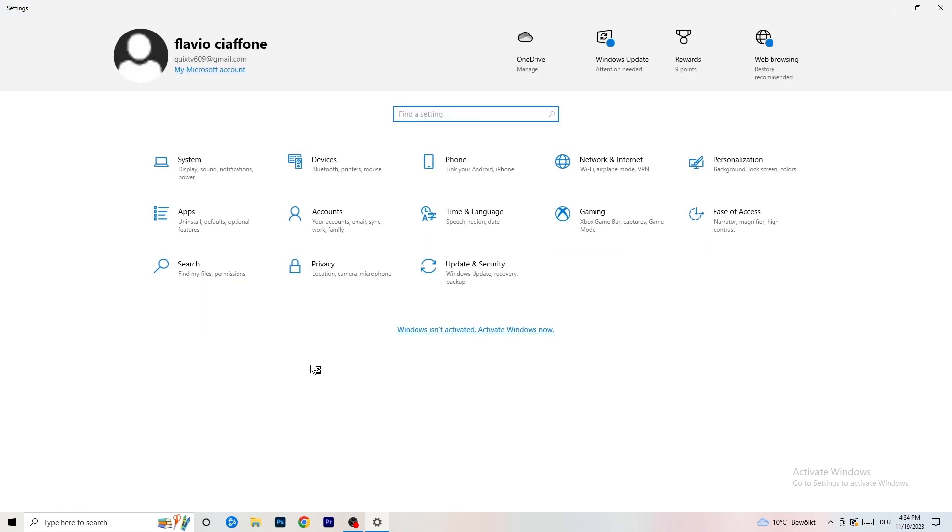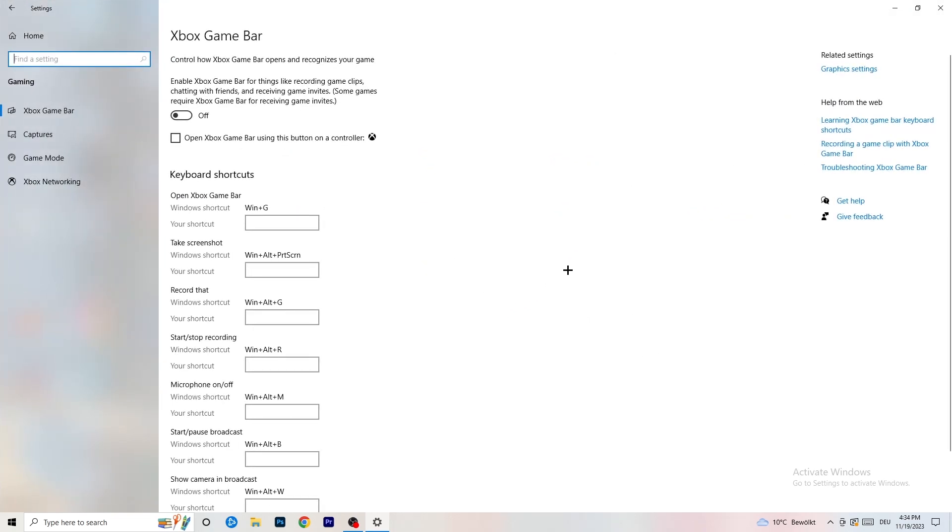Go to 'Gaming' in the settings. Click on 'Xbox Game Bar'. I recommend turning this off. Some people say to turn it on, some say to turn it off — I'm on the side of turning it off, because for some reason it reduces the probability of getting a black screen in-game.